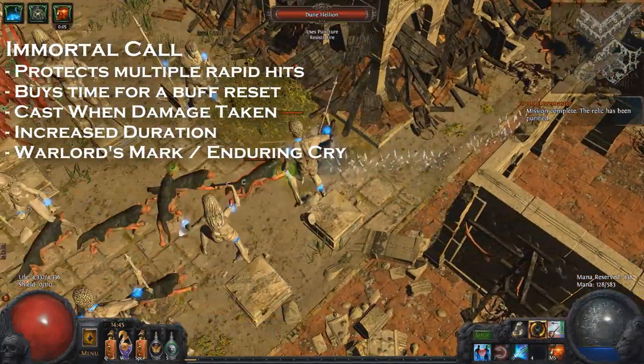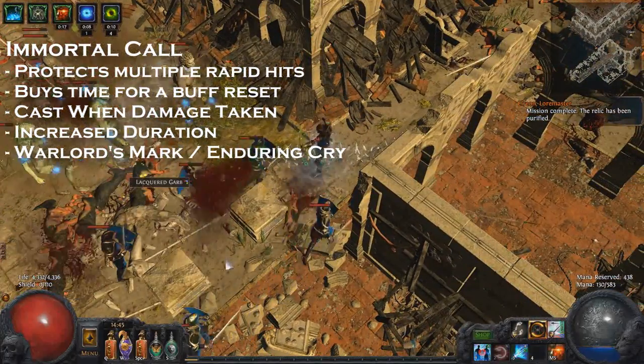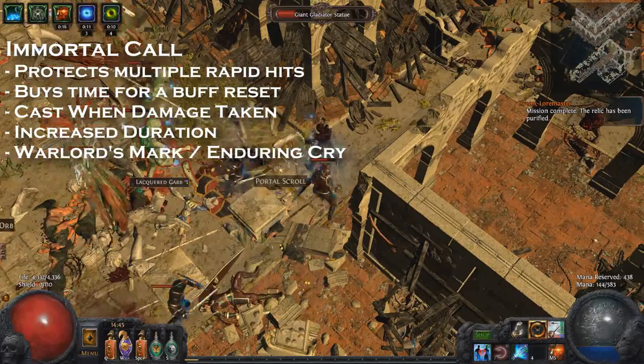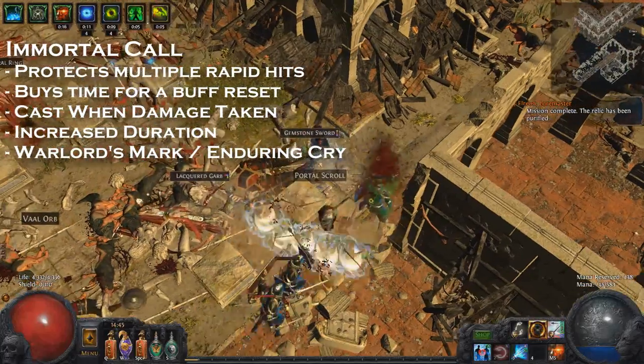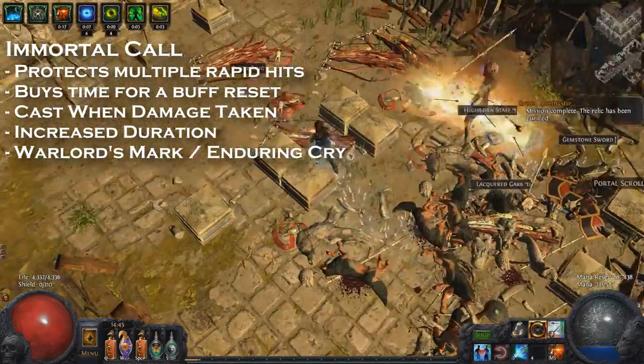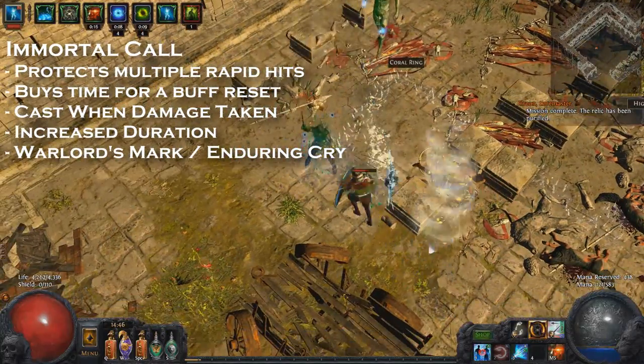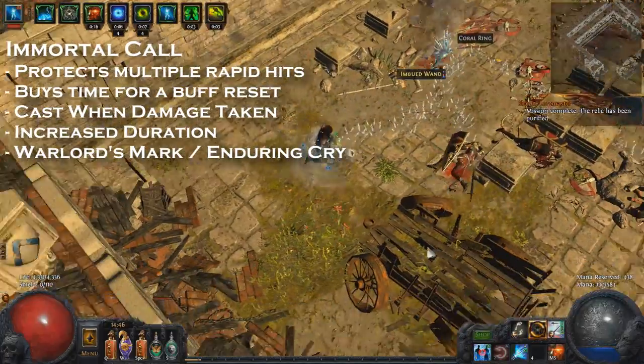Warlord's Mark is a great curse for generating endurance charges — it gives life leech, mana leech, and plenty of endurance charges on kill, which feeds your CWDT Immortal Call setup perfectly. Alternatively, you can manually cast Enduring Cry every now and then for a regen boost and to get endurance charges up.